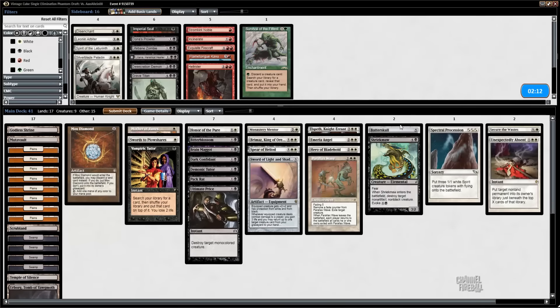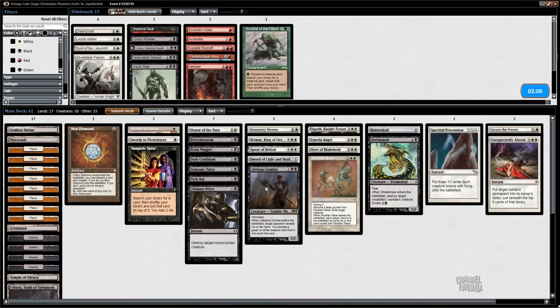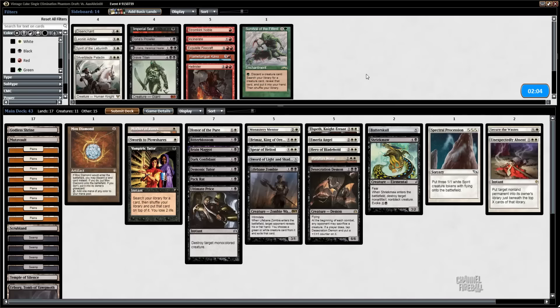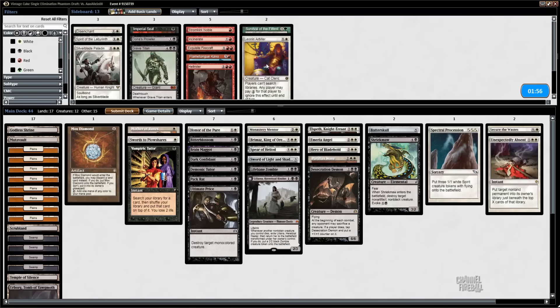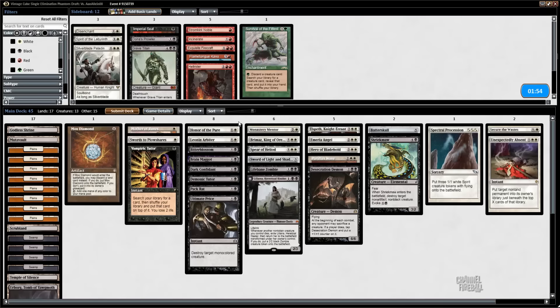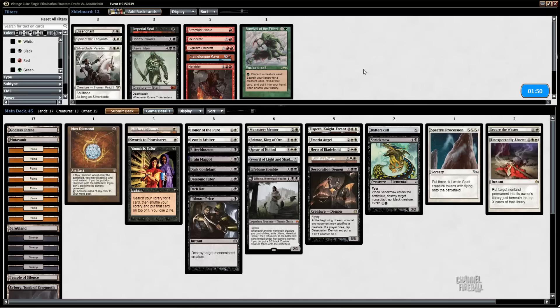Okay, seems like a Shriekmaw matchup — and a Lifebane Zombie matchup. Yeah, we're just going to become a little bit more black for Game 3. What do I not like? I like Brain Maggot against a deck that doesn't have very much actual removal. It was good against his JIT. I don't think Disenchant is worth bringing in just for JIT.